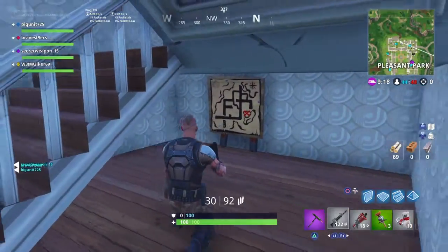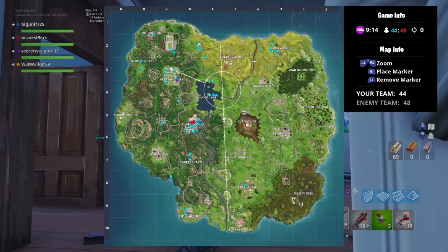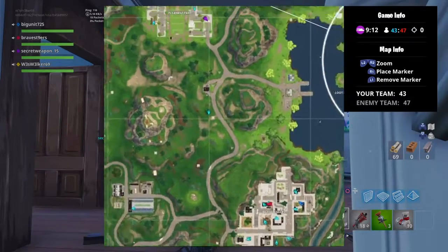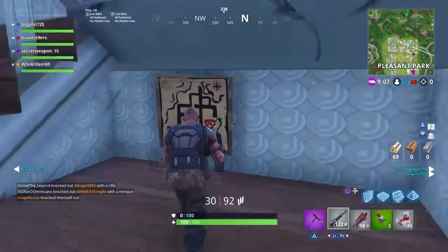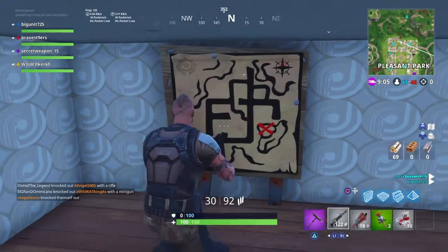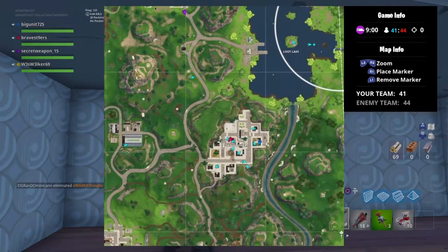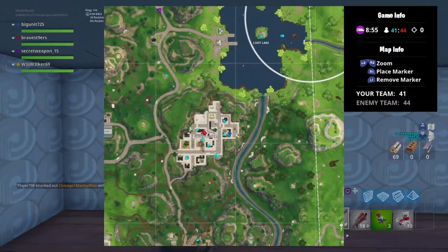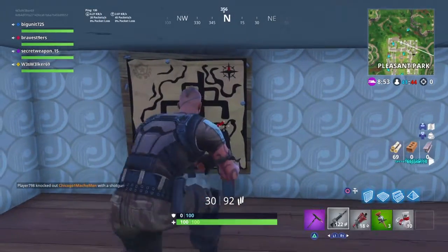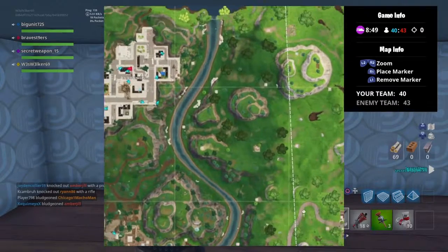This is where the treasure map itself is. It's in the second house on Retail Row. I'll zoom in a little bit for you guys. As you can see right here — second house, Retail Row, north side. And as you can tell by the map itself with the waypoint there, it's going to tell us it looks exactly like it shows up on the map. If you look at the black lines, it indicates the roadways of Tilted, which means that hillside is right about here — that should be where the treasure location is.